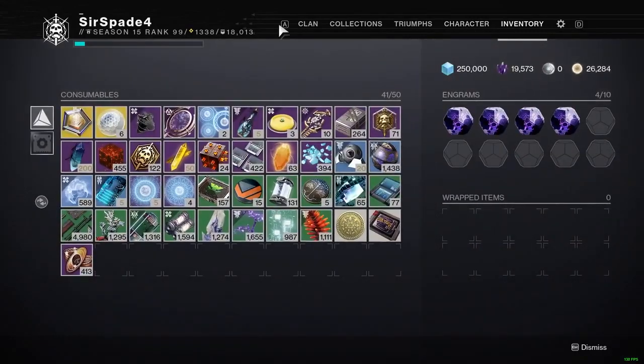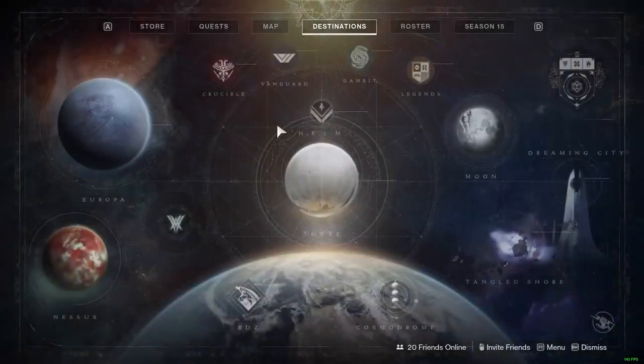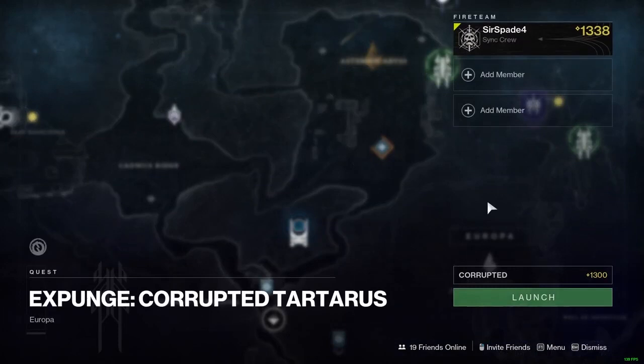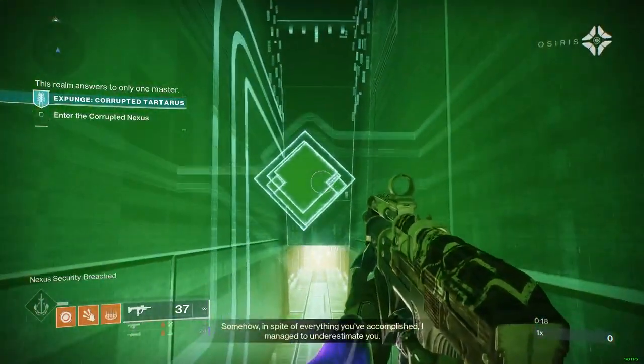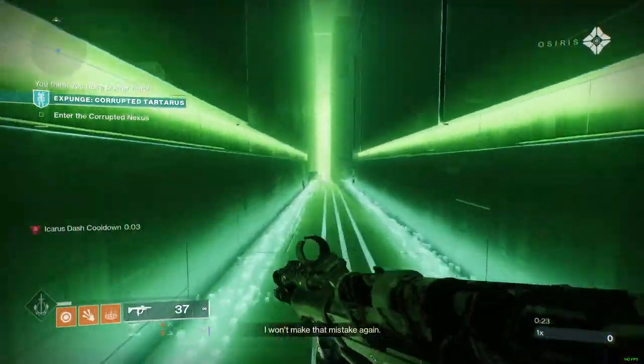Check your inventory for Corrupted Key Codes — that's what you're going to need to get the currency to farm the Engrams. If you have one, head over to Europa and launch the Expunge Tartarus mission, but make sure it's the Corrupted version and not the regular one. If you bought the shortcut upgrades, you can activate these green buttons to skip large portions of the mission — here you can skip the majority of the intro section.